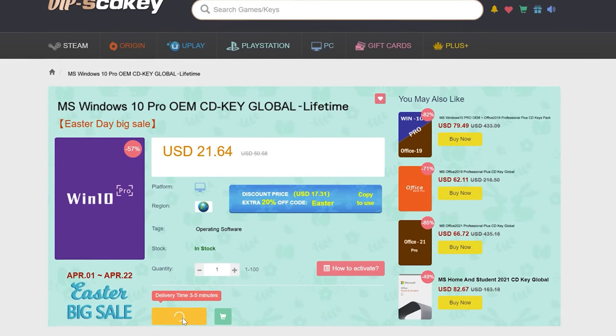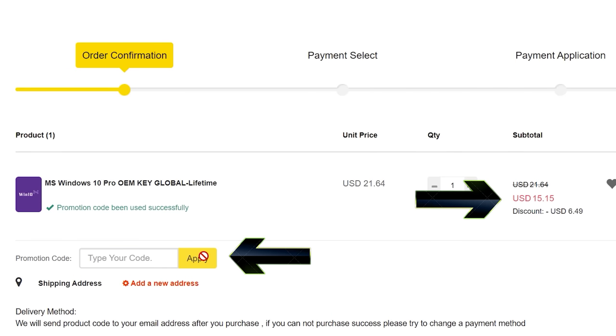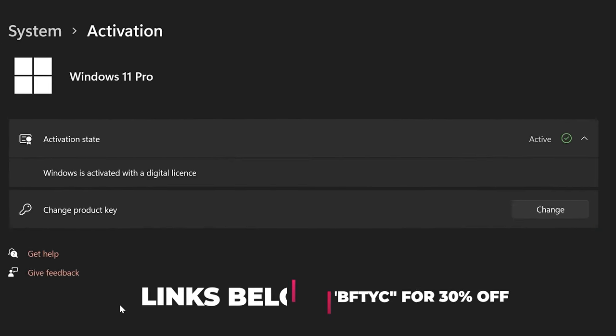Today's video is sponsored by SCD Keys — never pay full price for Windows 10 or 11 again. You can get activated for as little as $15 using coupon code BFTYC. Links in the description below.